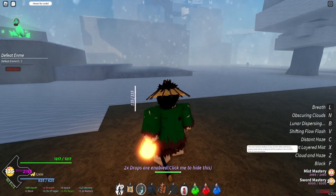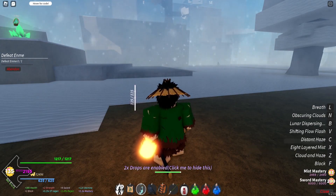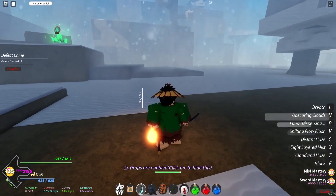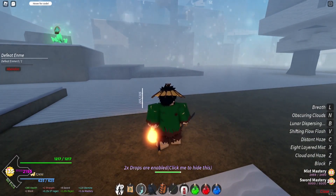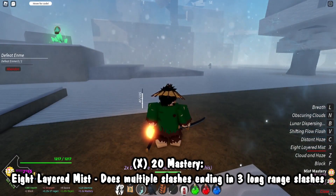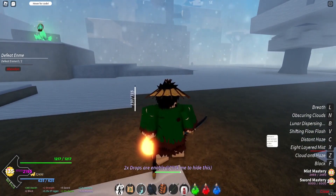Then we've got eight layered mist: the user stacks eight slashes on top of each other and does a powerful slash that outbursts all the slashes in front of the user in one succession. I haven't gone out of my way to check which mist moves are real or not — if you check the Tokito wiki page you can tell for yourself. But I do eight slashes like that and then eight projectiles. I don't think that's real but the move looks really cool.